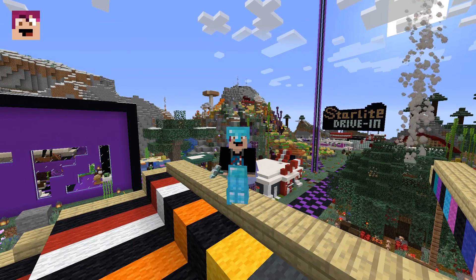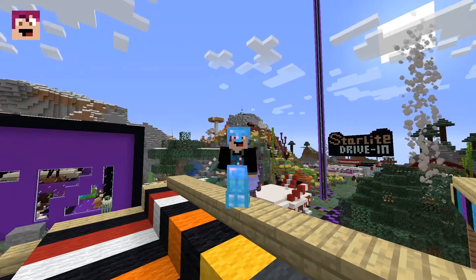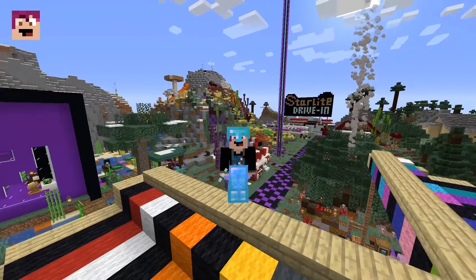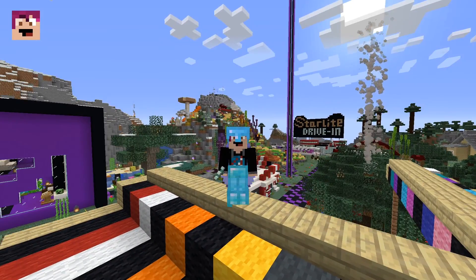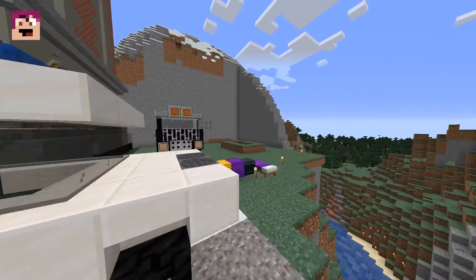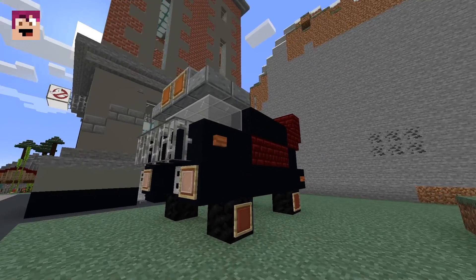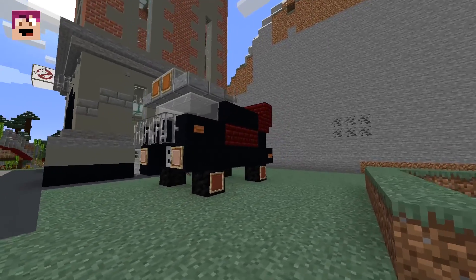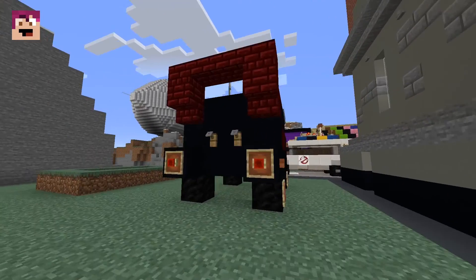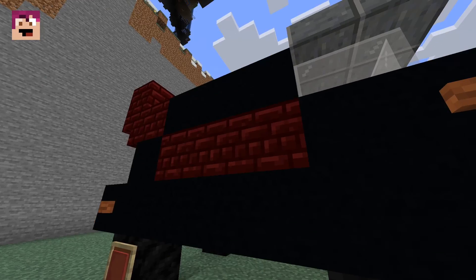In our last episode, we added the Robin Reliant from Only Fools and Horses to our Starlight Drive-In, and today we are adding another awesome vehicle from Classic TV to our drive-in. It's over here — see if you can guess what it is. It is the A-Team van, as you can see here. This was a lot of fun to design, and quite difficult as well.